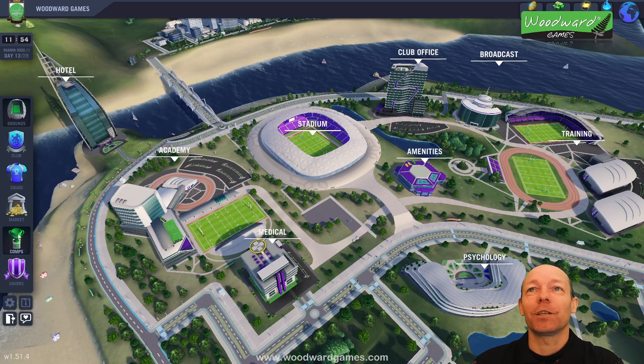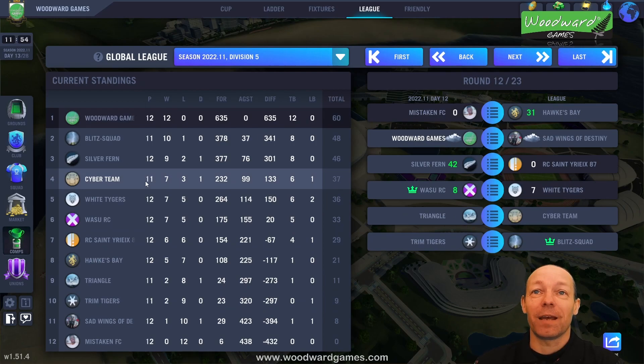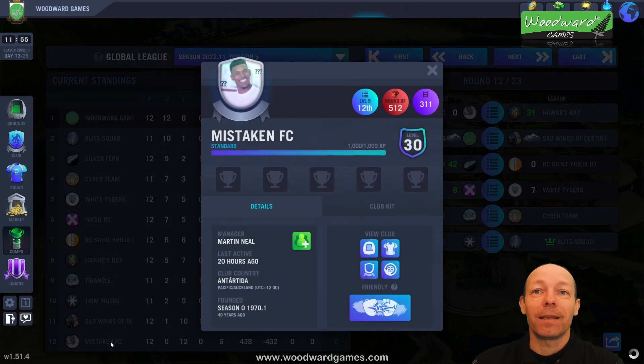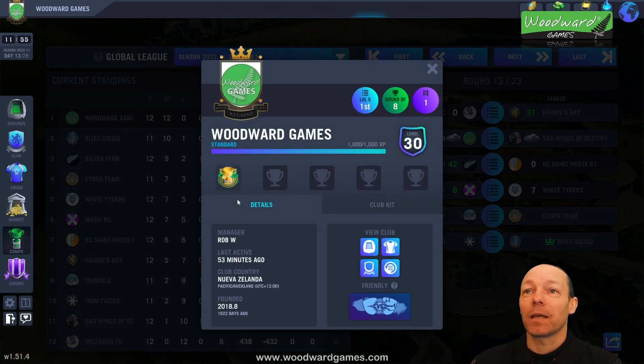If you go to a competition, go to your league — here are my fixtures. I've got a level 30 team so it's unlikely to have a bot team in my league. If you click on any of these, for example if I click on mine, it'll say Woodward Games — it has the name of the manager, when they were last active, and when it was founded.